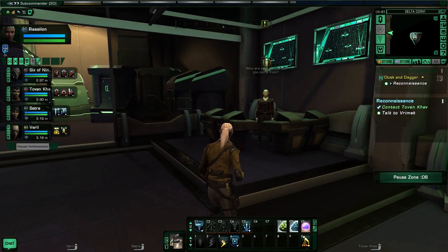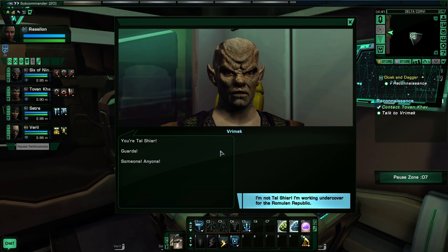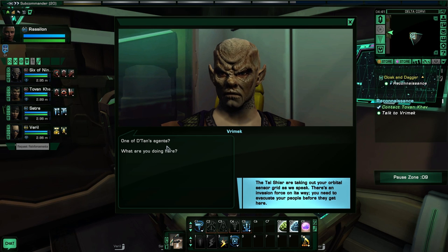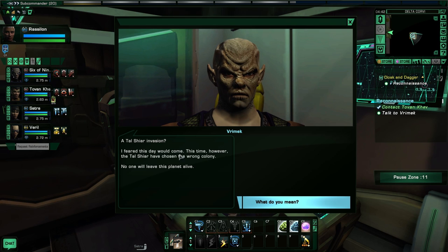We find Vrimec. I tell him I'm not Tal Shiar — I'm working undercover for the Romulan Republic. He asks what one of the Tal's agents is doing here. I tell him: the Tal Shiar are taking out your orbital sensor grid as we speak; there's an invasion force on its way, and you need to evacuate your people before they get here. He says he feared this day would come, but this time the Tal Shiar have chosen the wrong colony — no one will leave the planet alive.